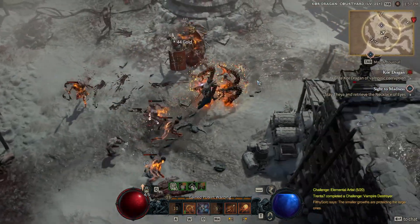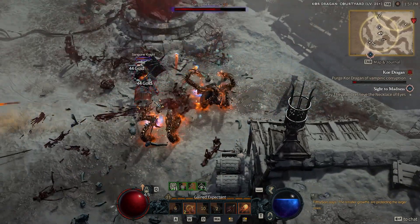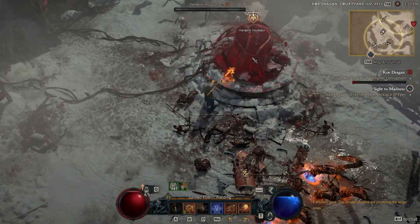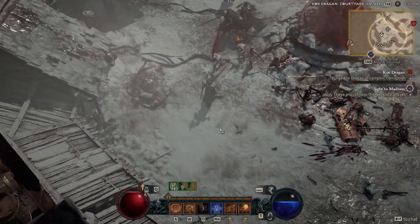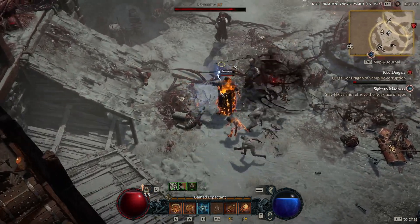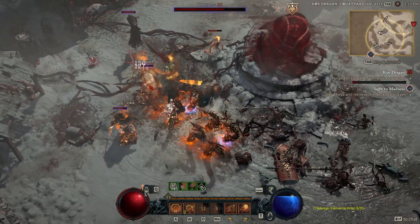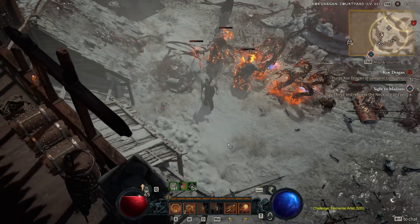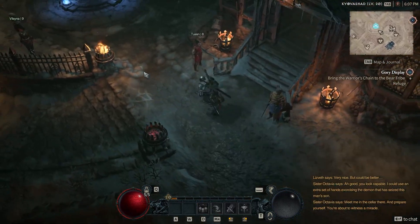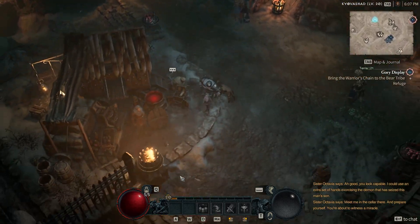Another point in terms of the download: if you have access to a solid state drive, you want to put it on your SSD simply because otherwise you're going to get a load of lag when you load into each particular zone and tile set. The game is open world, you can walk from one side to the other, but each zone is like a tile set the computer has to load in. If it's not on an SSD, it's just going to be really slow — I struggled with this quite a lot. The high-res textures you can also turn off in-game even if you do have them installed, and you will get better performance.